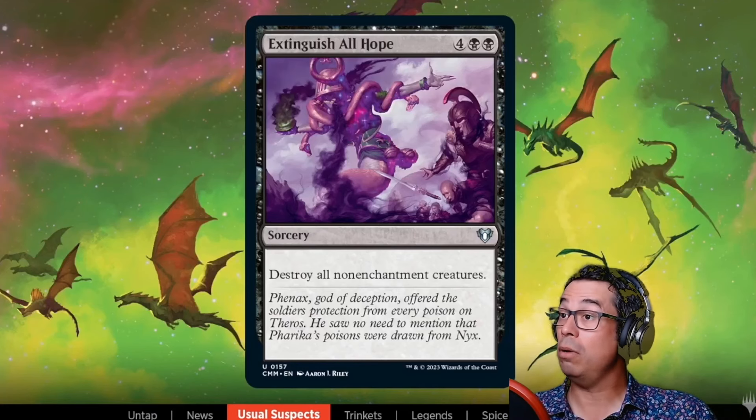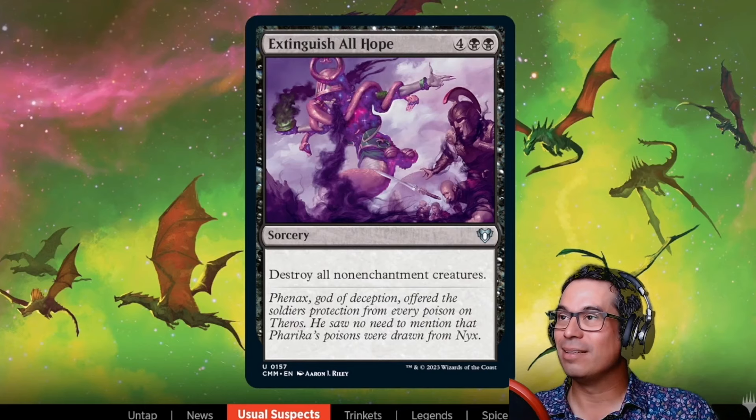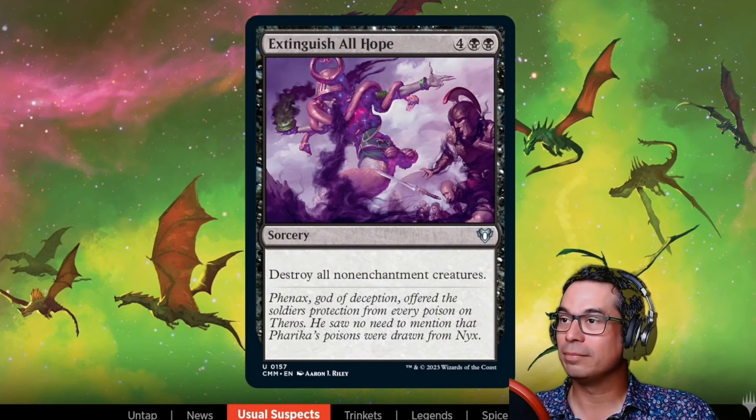Let's show one of those downshifts — Extinguish All Hope, coming down to uncommon with brand new artwork. There are a handful of downshifts in the set. One of the things about Commander is you need big creatures and you need board sweepers to help clear the board. Board sweepers are not traditionally common or uncommon effects, so we brought some of those down. There are a number of board sweepers in the set at uncommon.